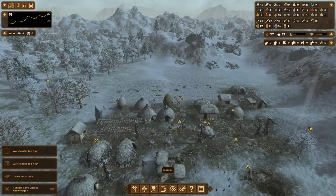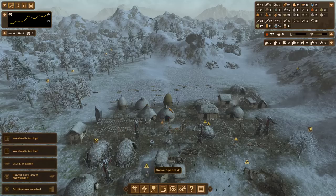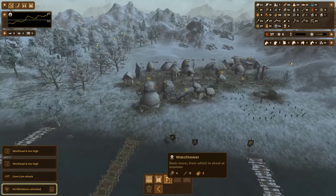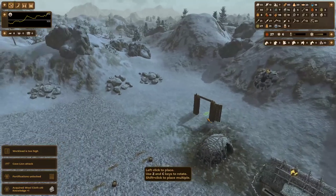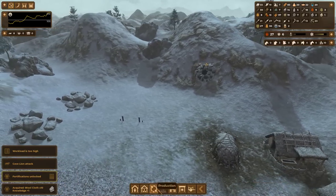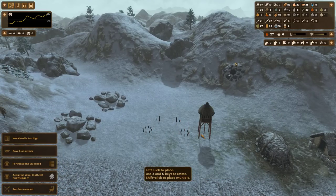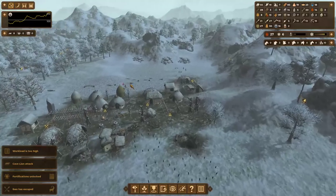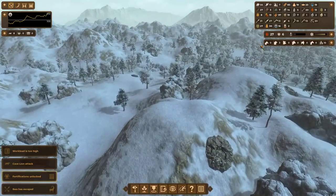That also gives me fortifications. Which is pretty nice — fortifications is a useful one because it allows you to build a whole lot of different types of constructions. The raiders tend to come from over here, at least that's what I've noticed. So I'm going to make a palisade there, and some watchtowers. When you hit the alarms, people will man the watchtowers and fire upon the raiders without taking damage, which is pretty cool.